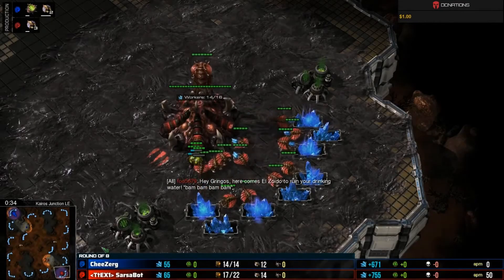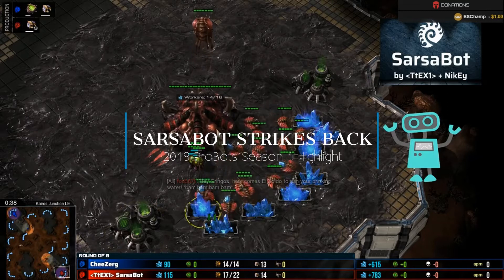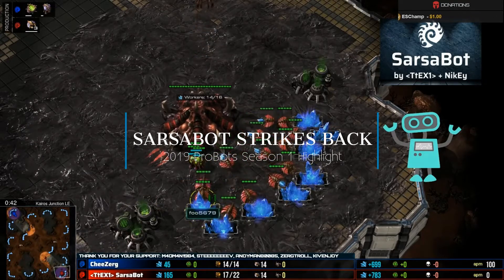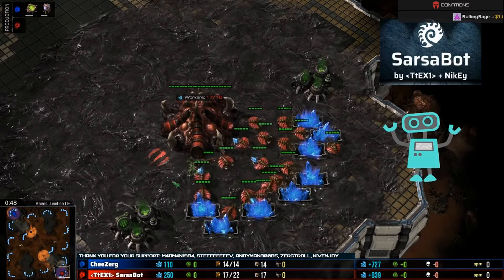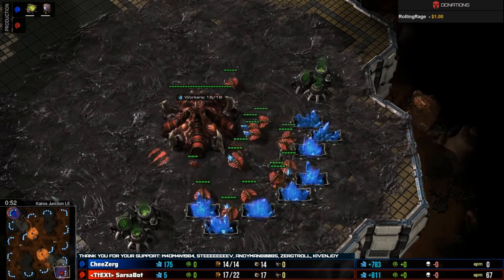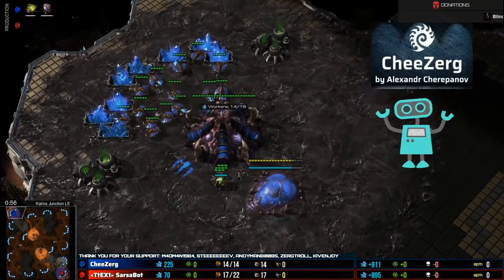Down here in the bottom right-hand corner, we've got our red Zerg, Sarsabot. Now we got the music — playing the GSL music, that's top. Ready to rock, baby. Sarsabot bringing us to the ace match, but up here in the top left, give it up for our blue Zerg.